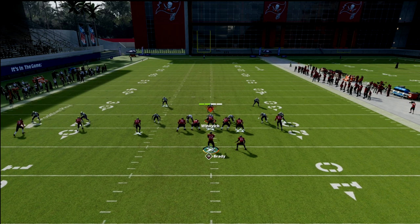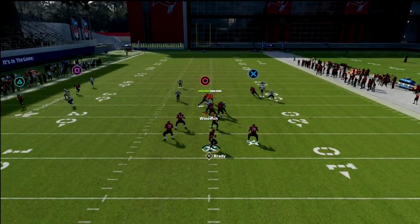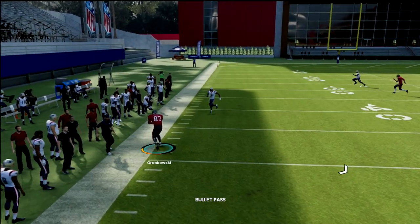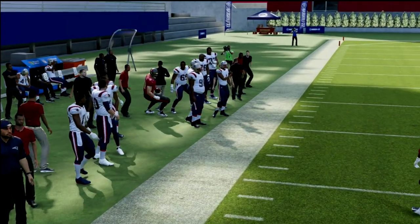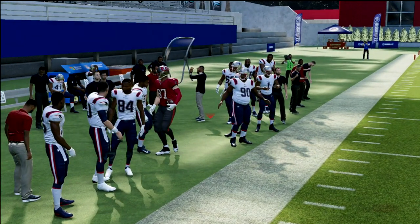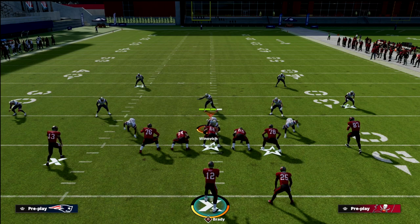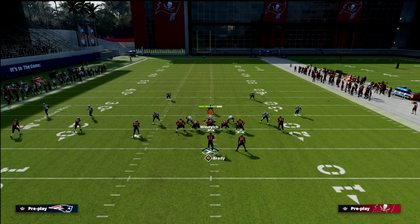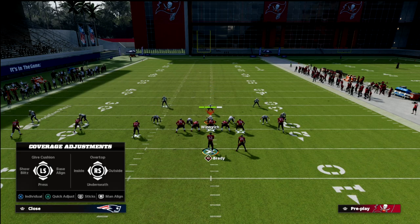Against a cover three shell, the cloud flat actually gets sucked down and you can throw it over the top on the other side. A cover three shell really can't hang with this, and neither can Mabel coverage. Let me show you something else about cover three — the slant-post combination.